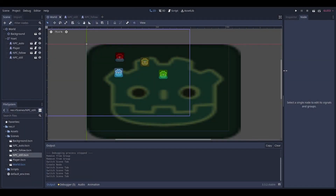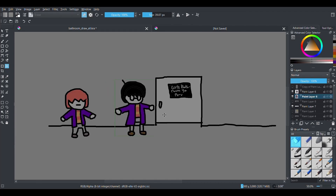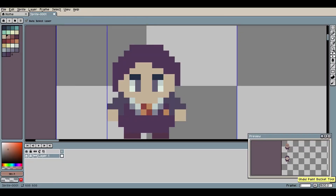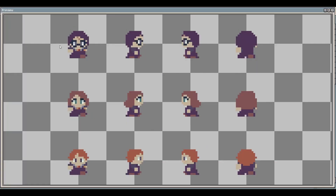Alright guys, here I am in Godot. No need to thank me. So let's add some characters into this puppy. The game is going to take place in the scene where Derpy and Bill are in the girls' bathroom, and they open up the secret place. So of course we're going to need Derpy, a Bill, Hannah, this Dingleberry, and the toilet girl. Well, look at them go.